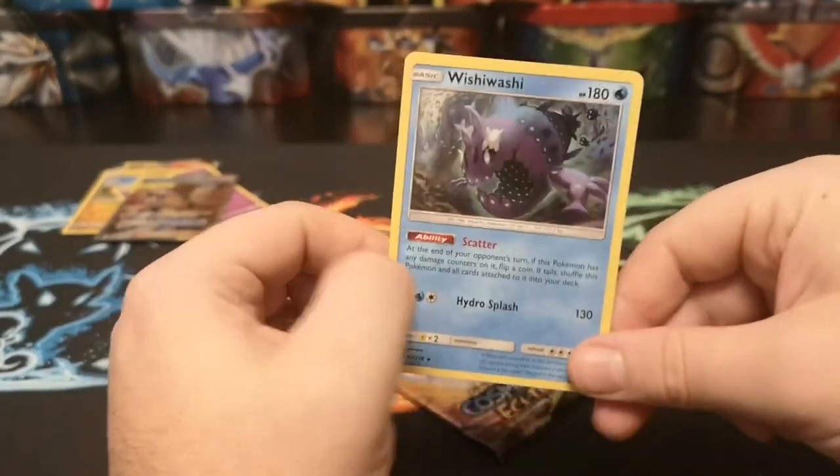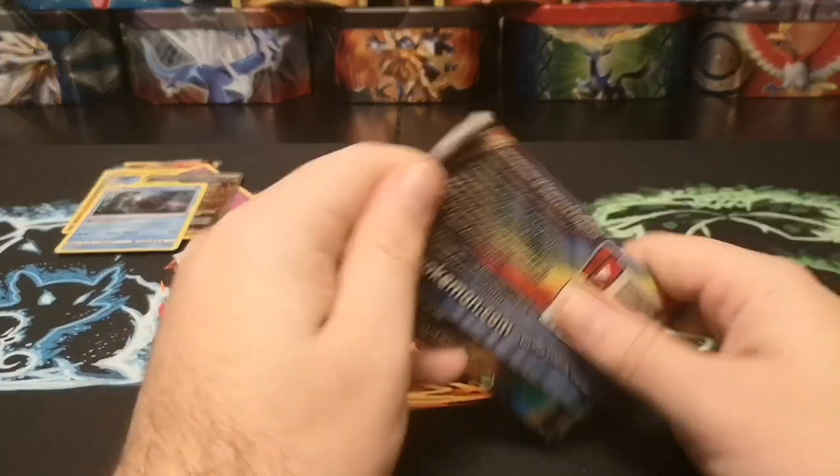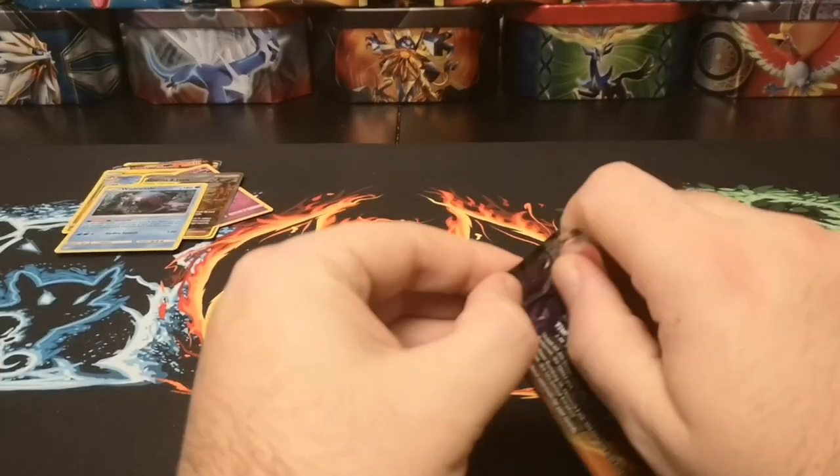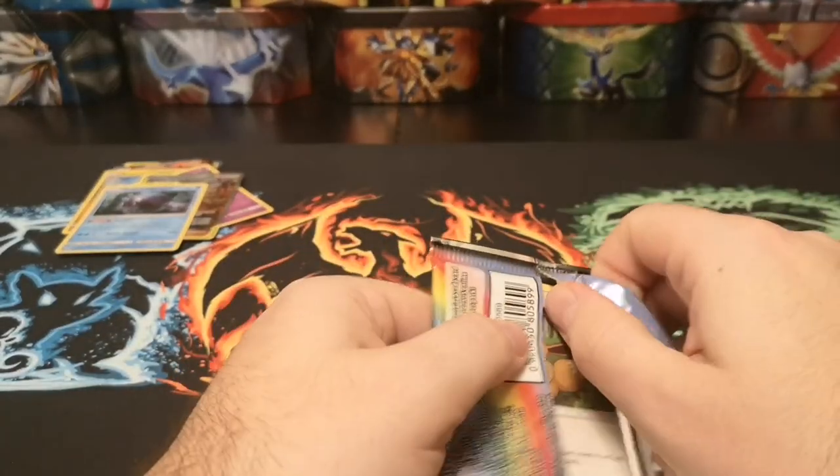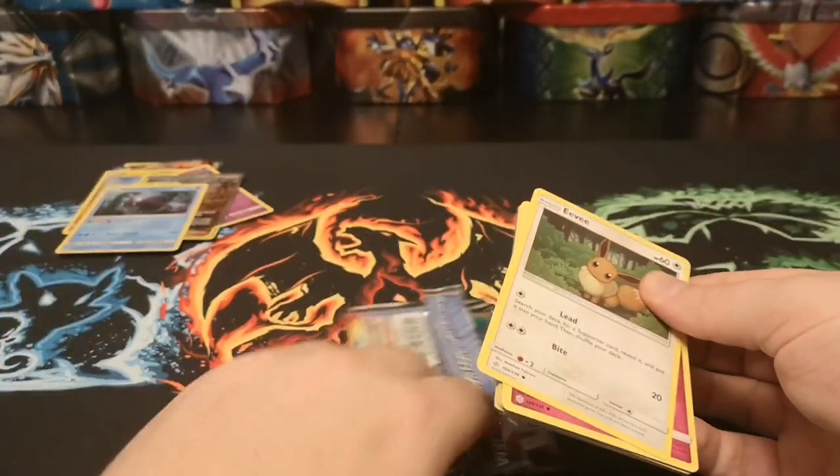Oh, what a troll! At least it's not — well, I'd say at least, but I would have taken it over the holo. The Wishiwashi GX is also in here, I believe. Definitely the troll GX of this set.